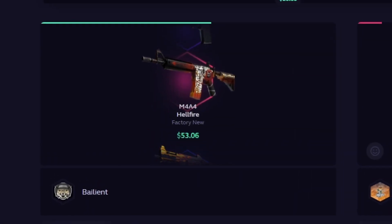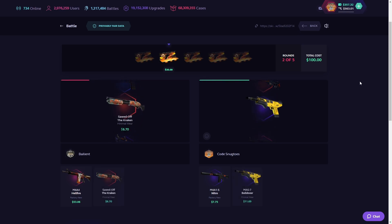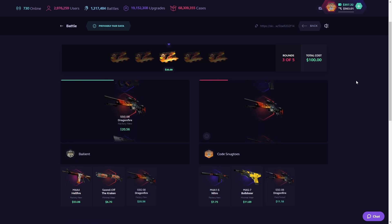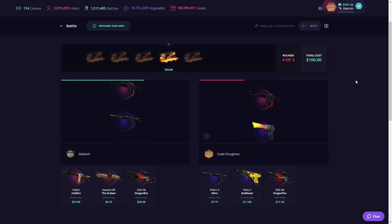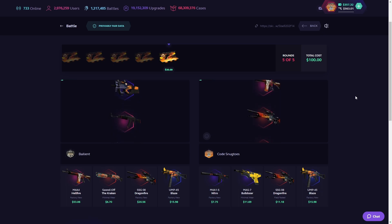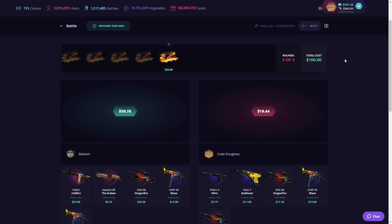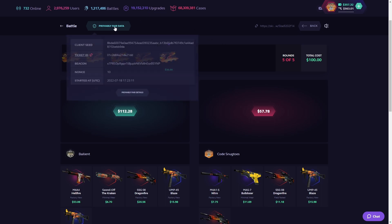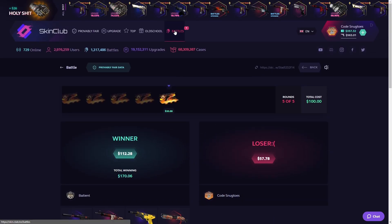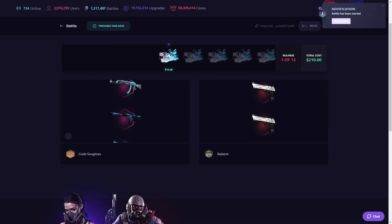I wonder if we're finally gonna get the Blaze — 50, nice! Okay, good pull for me. Oh, Bulldozer — dude, that one's always so scary. Factory New, and that's — what was it with me getting the shitty 11? God damn, 11, 11, I hate it. What ticket is that M4? 92 — it's pretty good. Printstream and Blaze.